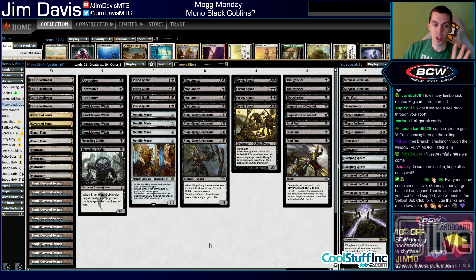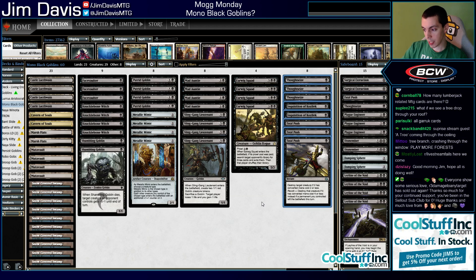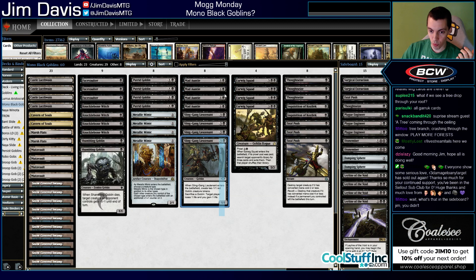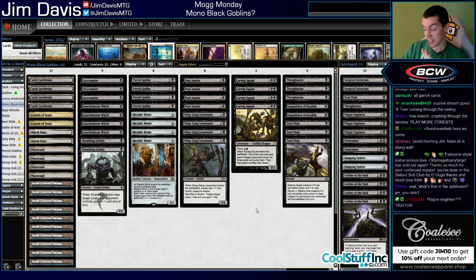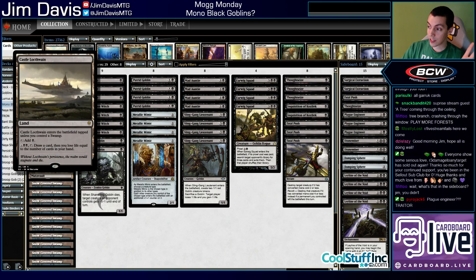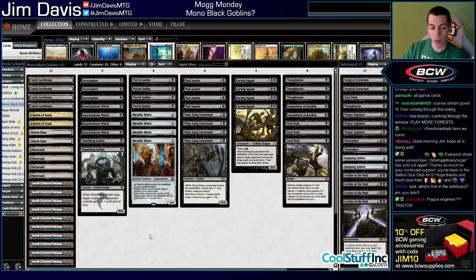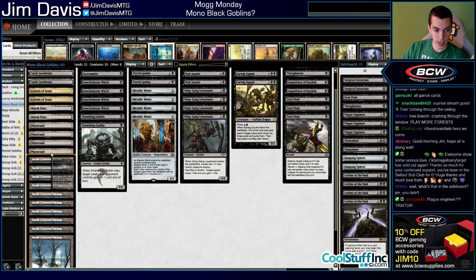We also have Mutavault - one of the better goblins in the deck. So we're really reaching as far as goblins go. The good news is playing mono black has its advantages: Thoughtseize, Inquisition, Fatal Push - all super key players in the modern format. We're thinking almost more of a Jund-style approach. No Aether Vial because we're not a very good Vial deck - we have ones, twos, threes, fours, and fives, with no Matrons and no way to draw cards.